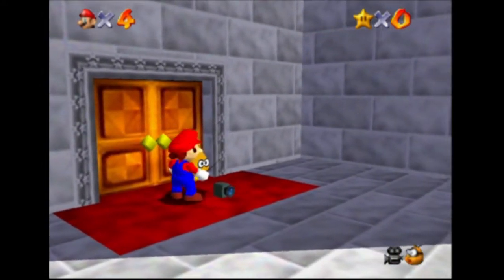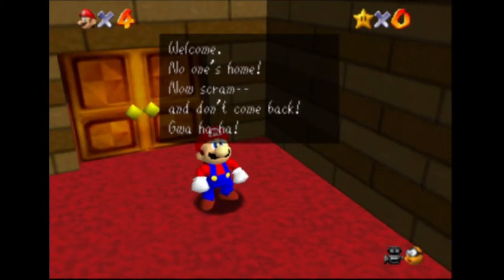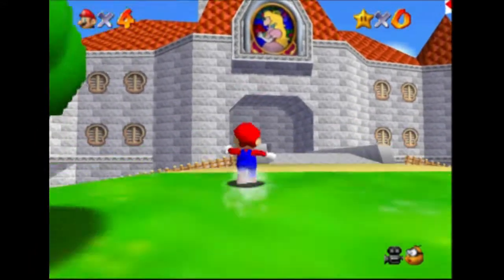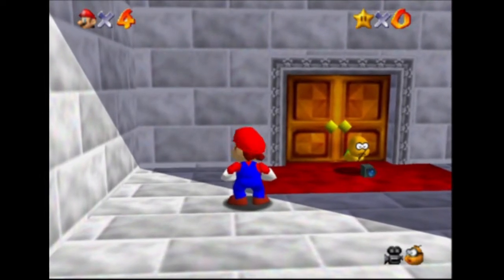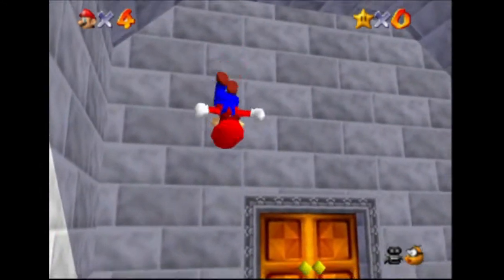Bam, suck it. And that's the Lakitu skip. I'll go ahead and try to do it one more time, just so I can say it again. So you run off the edge, and then you hit the very edge of the bridge's railing. And that's the Lakitu skip.